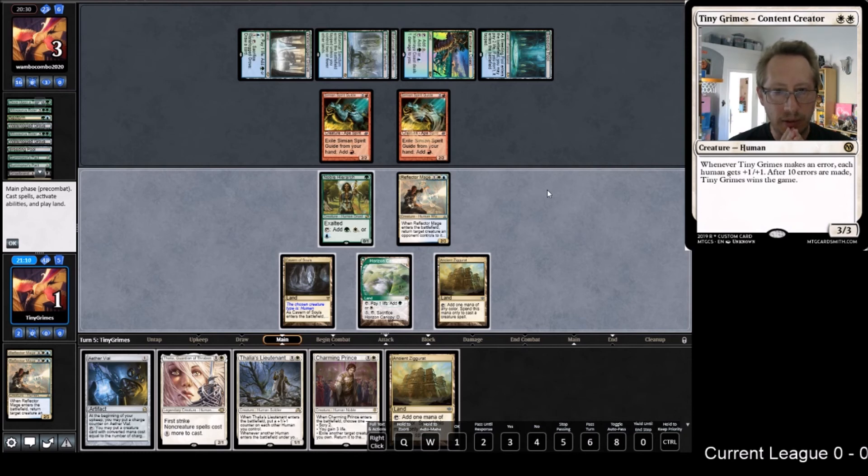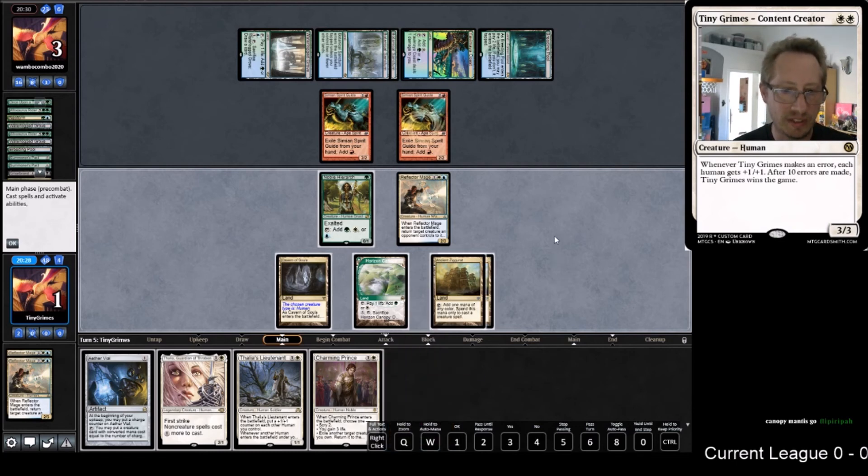That puts the Mage at a 3/4 - he'd be a 4/5 with the Noble, so they couldn't double block. He'd be threatening lethal and I'd have plenty of blockers. But then they put down two Allosaurus Riders and I can't remove one of the blockers. Actually, I don't need to gain the health because of the Ziggurat. Maybe the play is Reflector Mage - attack with it, then trigger it at the end of the turn. That's probably the play - one less blocker out there for next turn, hopefully we sneak through.